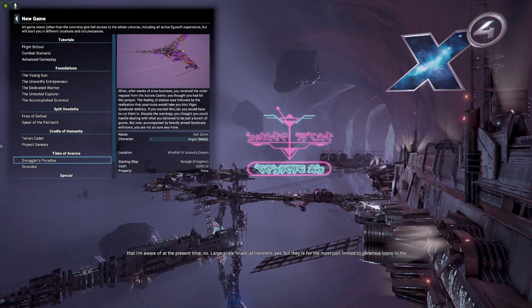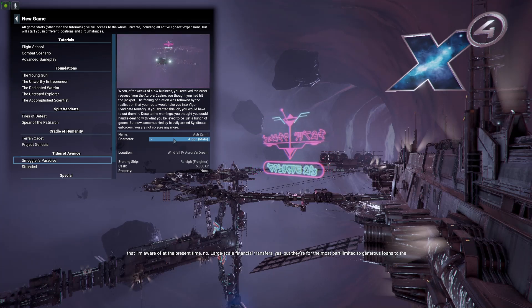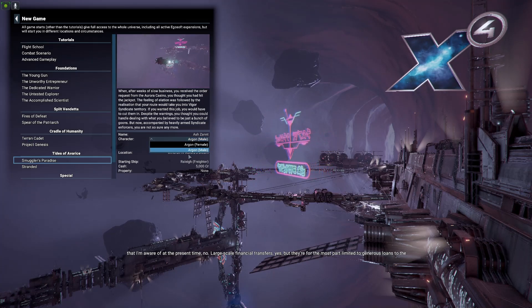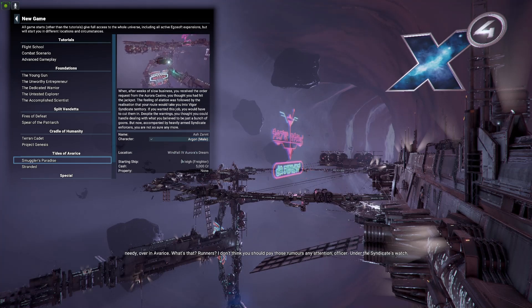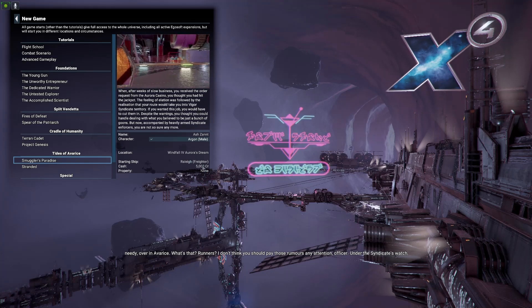We've got Smuggler's Paradise, which starts out in Windfall. You can choose whether you want to play male or female. You're in a Raleigh — it's a freighter, kind of like a courier — with 5,000 credits.